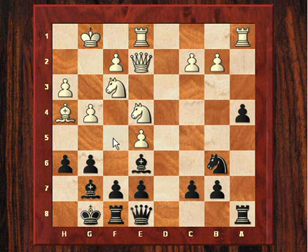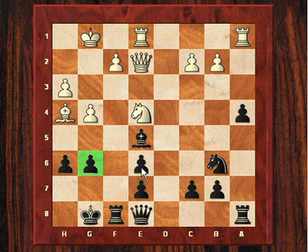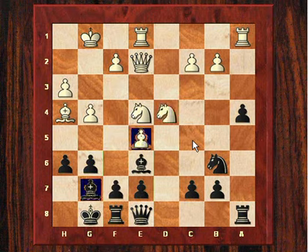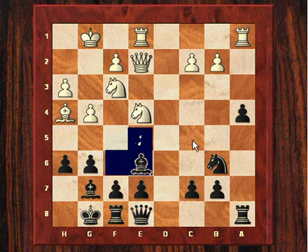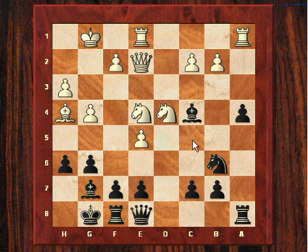So Be6 now, and now Nd4. This pawn can't be taken unless black wants crippled pawns here - this would be looking very unpleasant if it did occur: Nxe6 and this would be a weakness as well, these are just awful. There's a dynamic compensation; the pawn structure is awful. So Fischer played Bc4, just keeping his pawn structure intact.